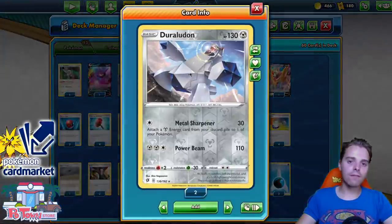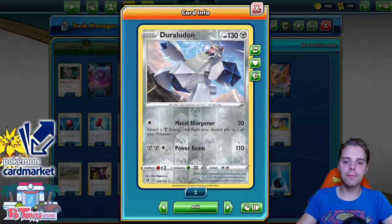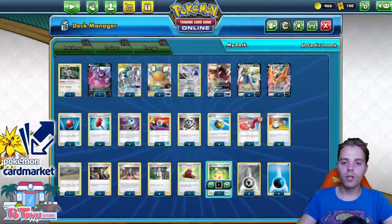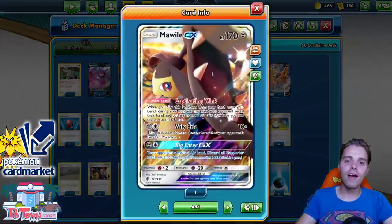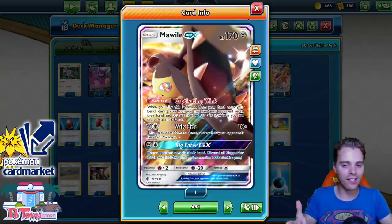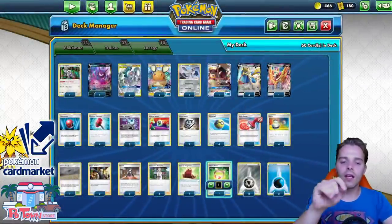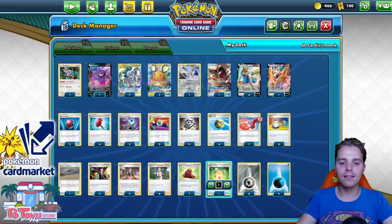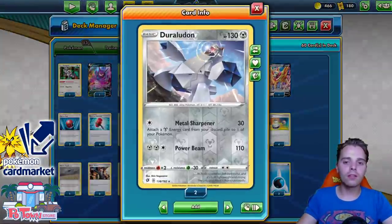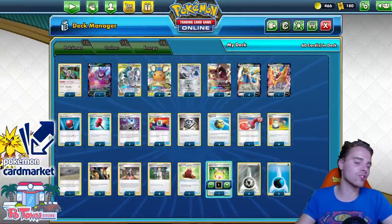We also have Drapion in here because Cramorant GX is a tough matchup. This helps so much because of Alter Creation GX — Power Beam actually hits 140 damage, which means we can one-shot the Cramorant GX. We also have Mawile GX. Captivating Wing can slap down the opponent's basic Pokémon from their hand when they least expect it. We can select basics like Ditto, a Crobat, or a weak Pokémon we can knock out, and this list runs Boss's Orders to win the game. You could even add an Eldegoss if you want and cut the Drapion if CGUI isn't popular, but I think it should be respected — just like Obstagoon, when you don't respect it, you'll lose against it.